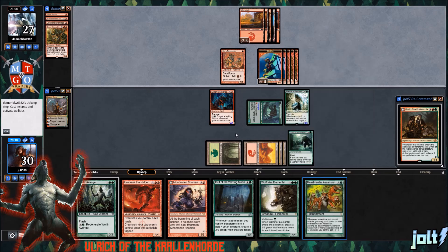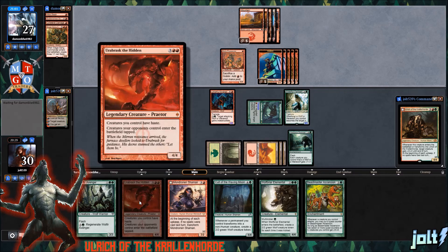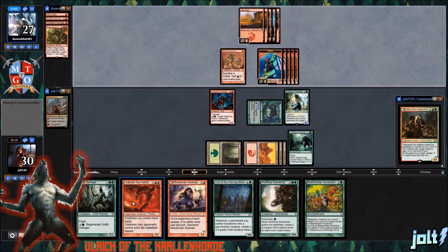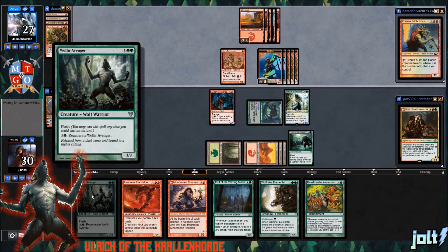We also have Urabrask in the hand, so we can make sure our creatures have haste and our opponent's goblins come into play tapped. Let's get Krinko popped back up. It's been fun throwing this deck together.